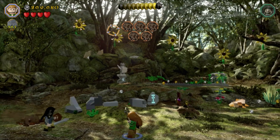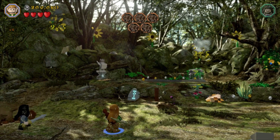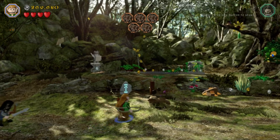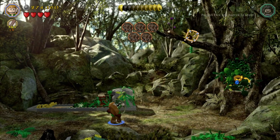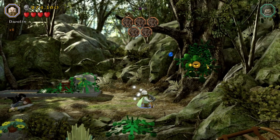Then you're going to want to turn into someone with a bow and shoot these five sunflowers in the background. I can get four from there — one, two, three, four. The fifth one, a tree got in the way or something, so head back there — there it is, number five. Grab that and that's minikit number six.